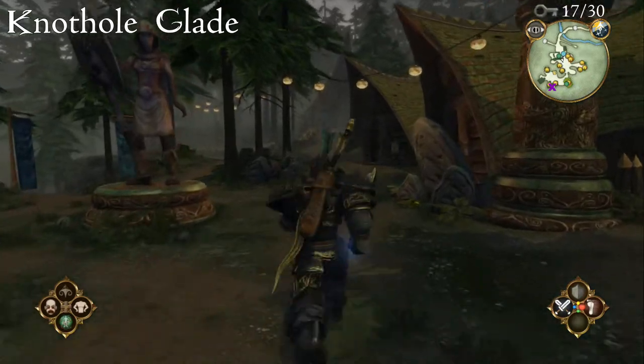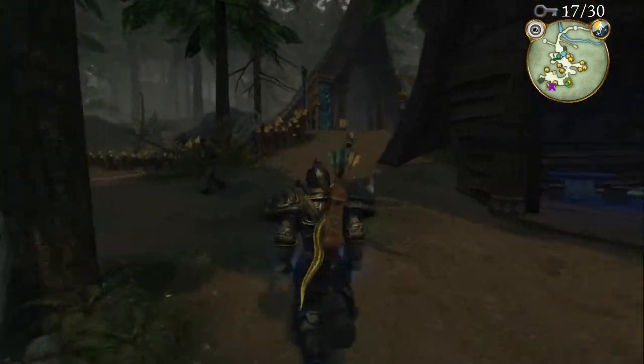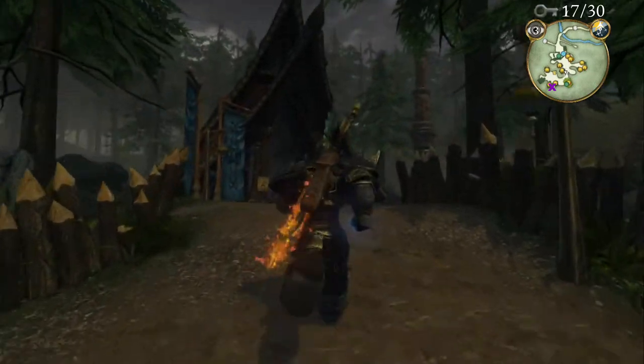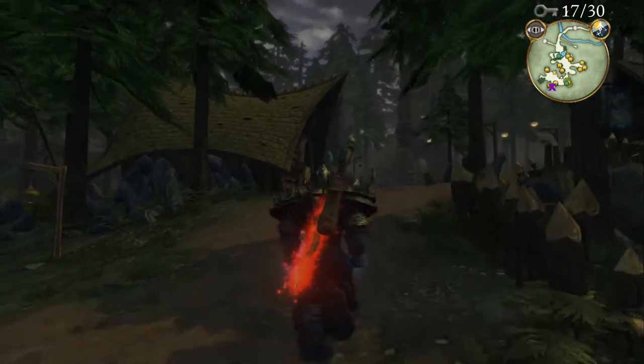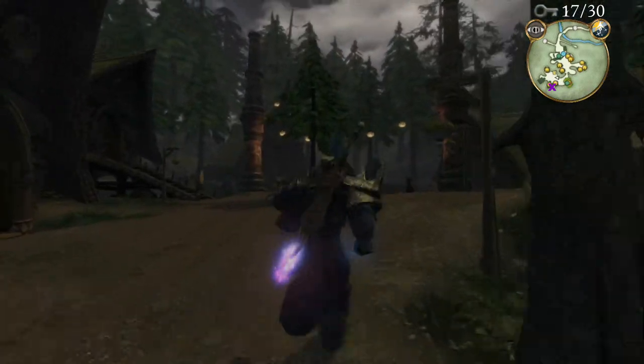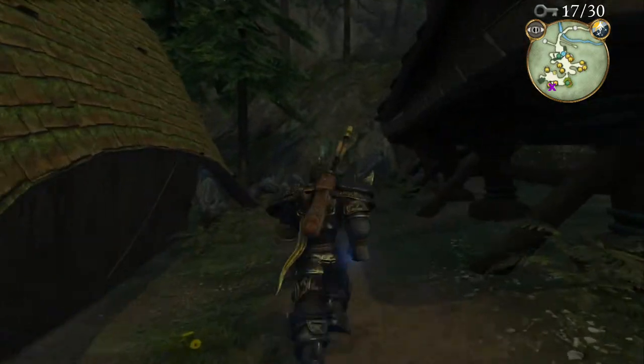In Nothole Glade, head through the town as if you're heading towards the Chieftain's Hut. Once you've passed the pub, on the left hand side you'll see two houses. If you go in between those houses there'll be a ring of ferns — dig in between the ferns to get your key.